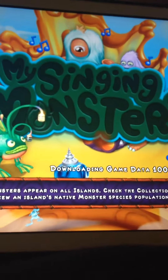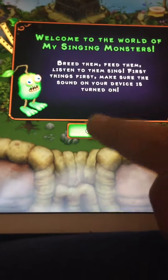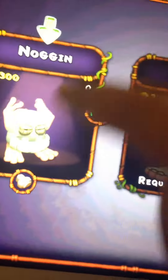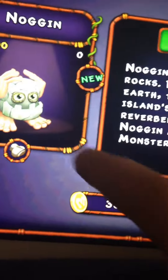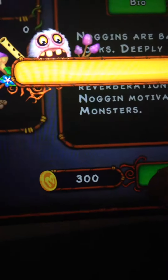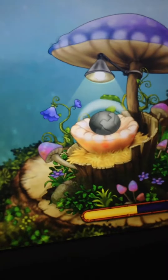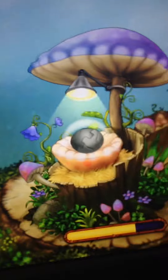Sorry if my finger got in the way. My Singing Monsters — read them, feed them, listen to them sing. Start off by buying a noggin egg. Now, if you're new to My Singing Monsters, you can just follow along with me while I'm doing my stuff. Monsters incubate, so single element monsters you can buy from the shop with gold. They take gold and also time to hatch.